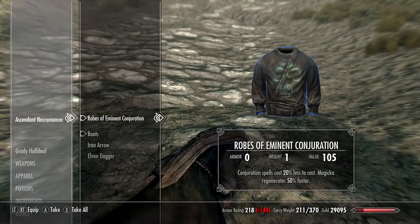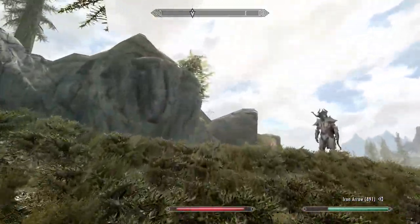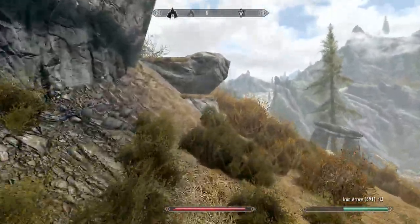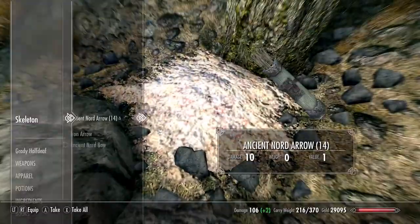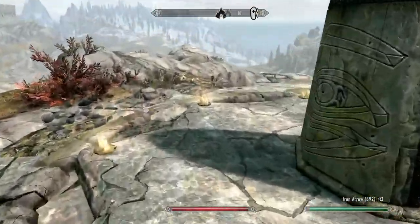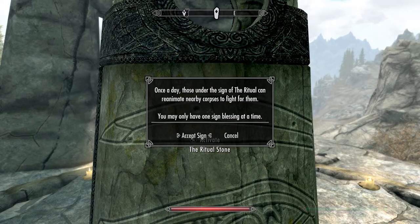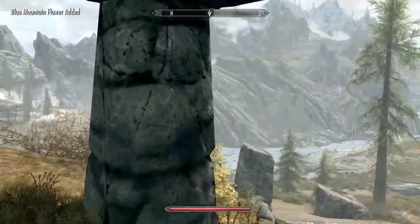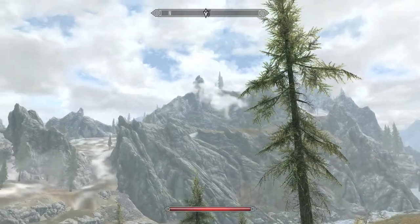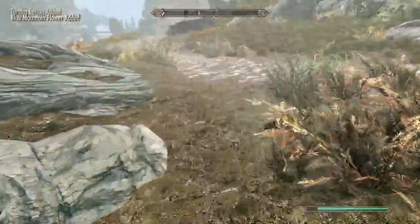Oh nice — a black soul gem. Eminent Conjuration book. Not the greatest but whatever. Your body can just stay there. Let's go see what this Standing Stone does. The Ritual Stone — once a day, those under the sign of the Ritual can reanimate nearby corpses to fight for them. Isn't that just a typical spell? I feel like that's a little underpowered compared to the other stones. We need to make our way to that location — there's a bridge over here, let's cross that and discover this location.